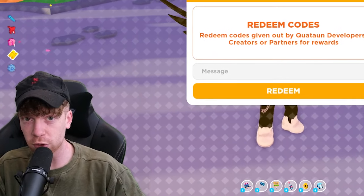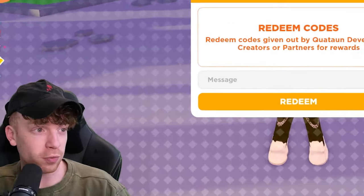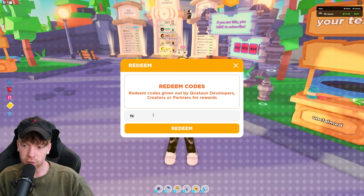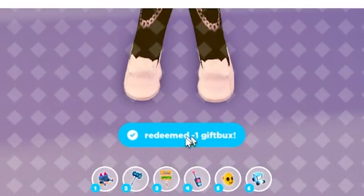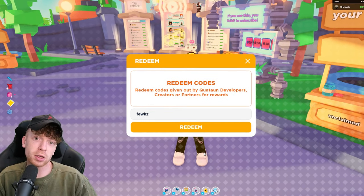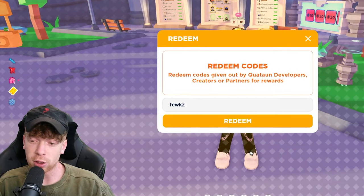The first code is actually a troll code. Hazem loves trolling — definitely a troll — and for some reason they decided to put this code in the game. It's called 'fuchs,' but be careful before you redeem it because there's a trick to it. If you redeem this code, you actually lose one gift box — I've literally just been robbed.